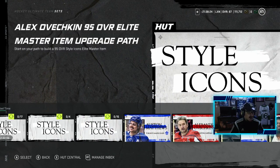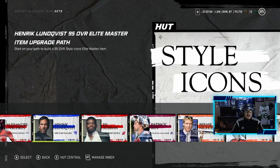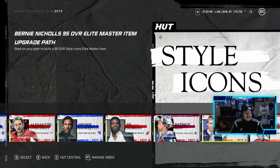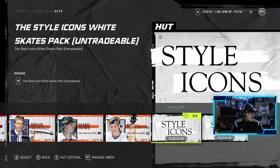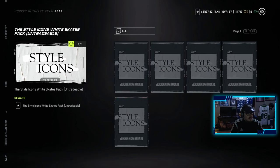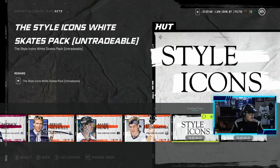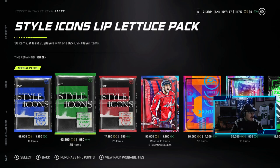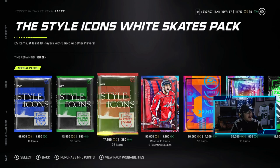Those base cards are skyrocketing in price right now, so I'm not going to go through each set. The last two sets with the Style Icon collectibles let you get a pack from the store, including a vanity choice pack. The packs in the store are: the Tint Advisor Starter Pack — 16 items including a gold collectible and a guaranteed 82 overall; the Style Icons Lip Lettuce Pack — 30 items with at least 20 players with one 82-plus overall; and the Style Icons White Skates Pack — 25 items with at least 10 players and three gold players or better.